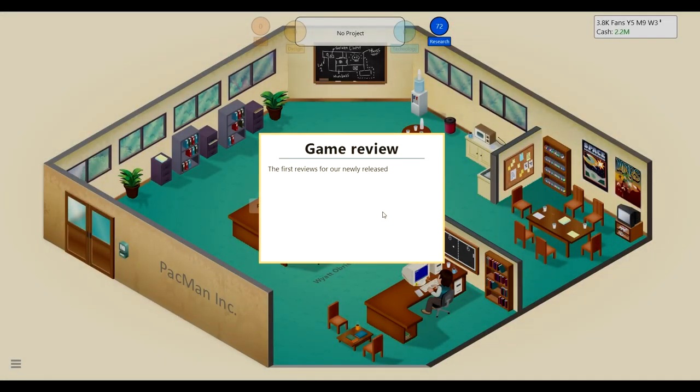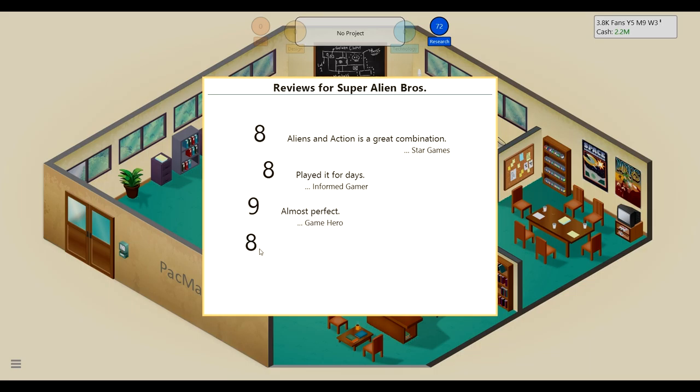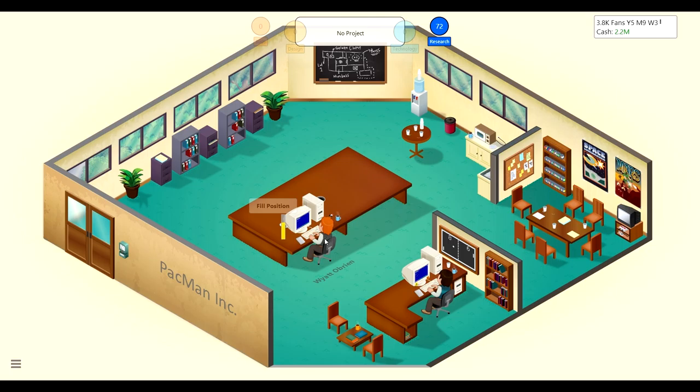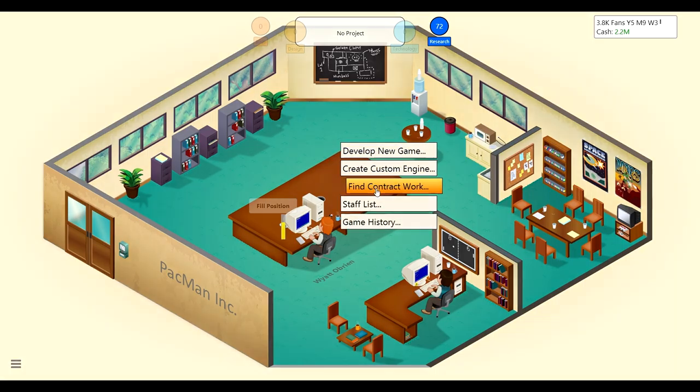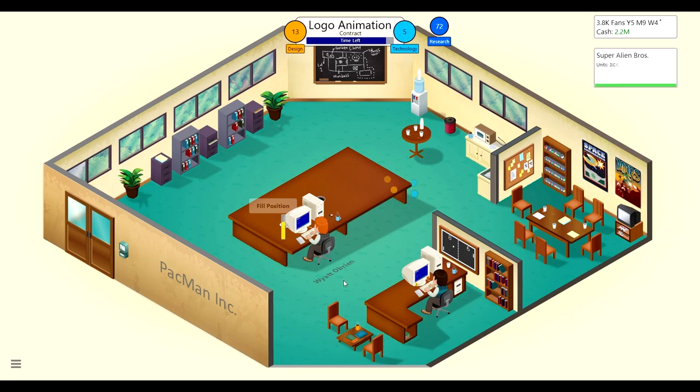The reviews came in for Super Alien Bros — an 8, a 10, a 9, another 8, a 9, and another 8. That's really good! We'll get some good money from that. While we wait for the money, we'll find some contract work. My new guy Wyatt has good design, so he should help get stuff done.